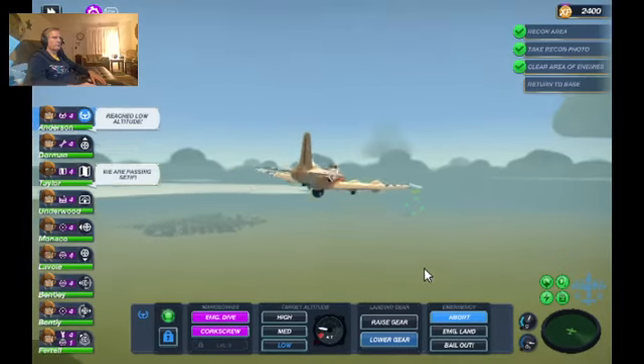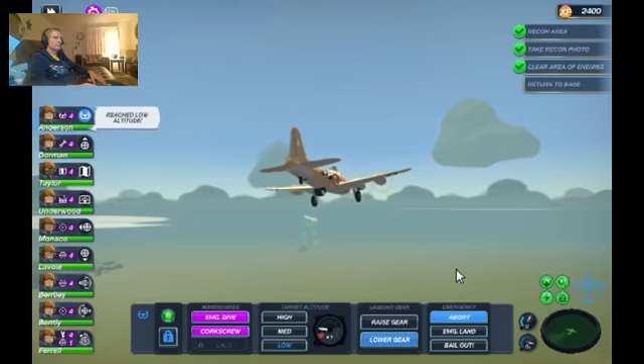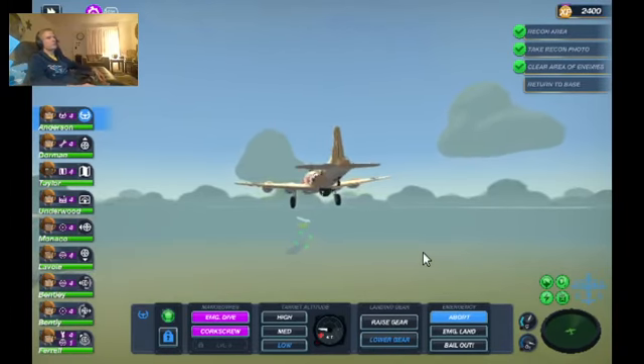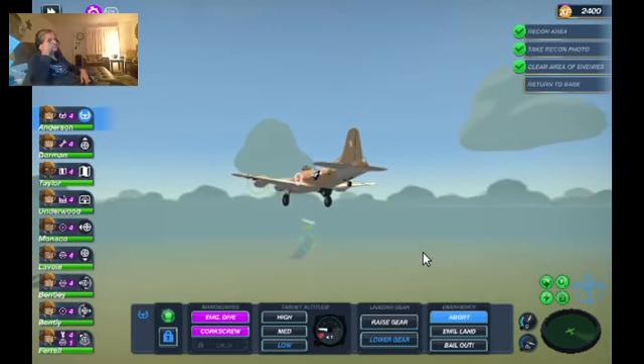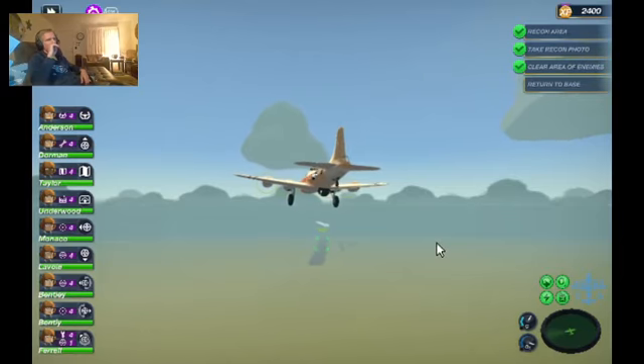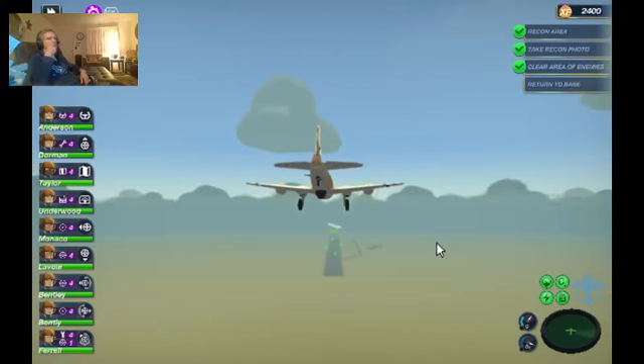Lower the gear and just wait to land — that's all we've got to do. The game does this part all by itself. You have to lower the landing gear, but after that it's automatic. I could go for a pizza right now — I'm actually kind of hungry, it's 3:30 in the morning.